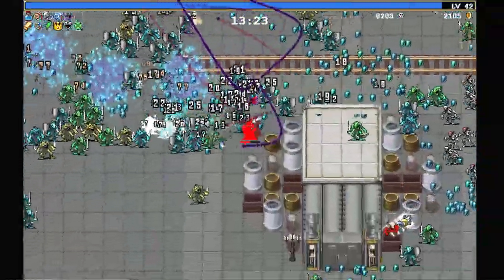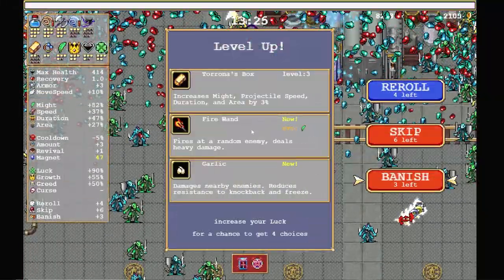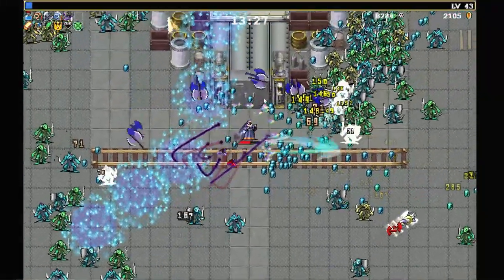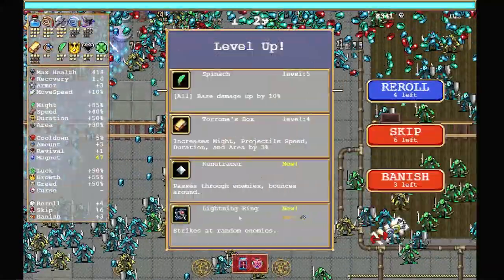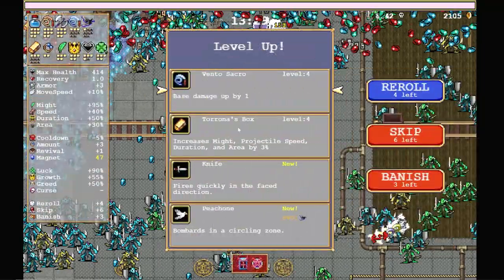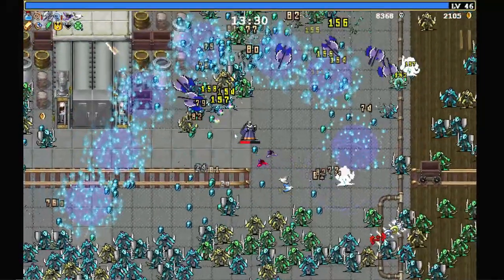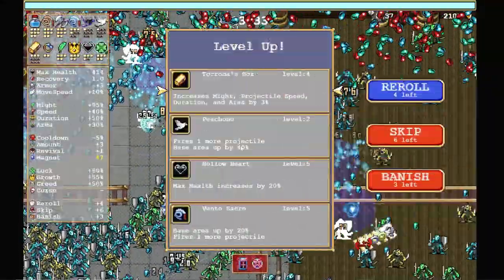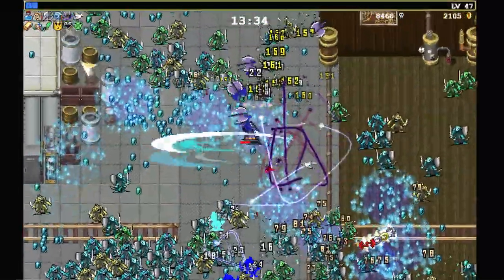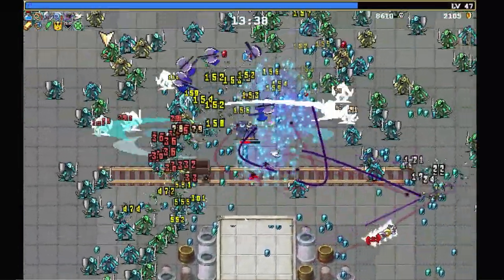Let me just push through some of these guys. We're a little bit on the tanky side, so we can handle some of this. Spinach — let's get spinach in here. Pichone. Vento Sacro — I want to get Vento Sacro going. I want to get Fuwalu done — we're very close, and that's going to be a big deal.